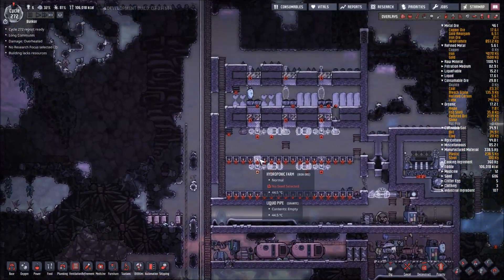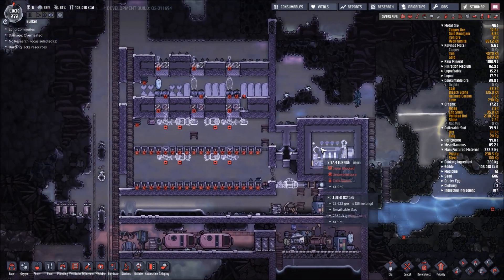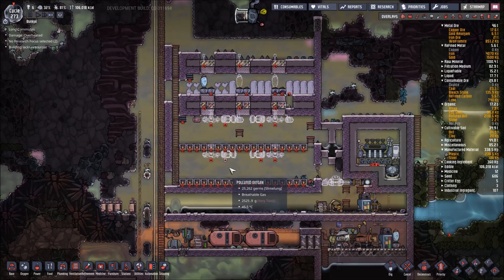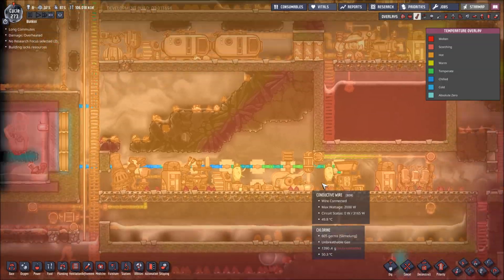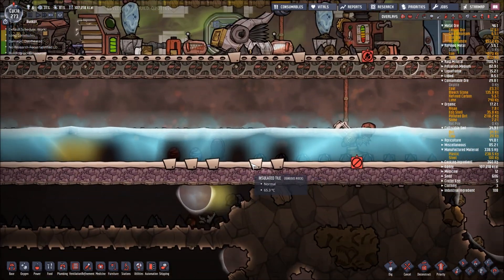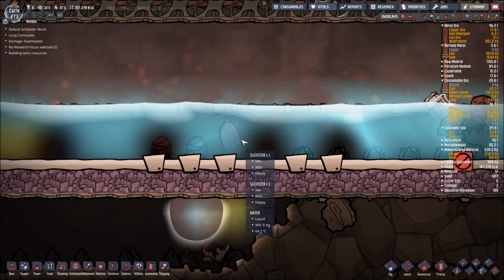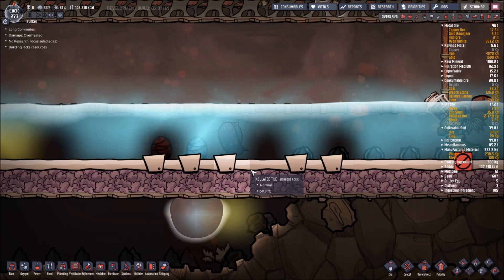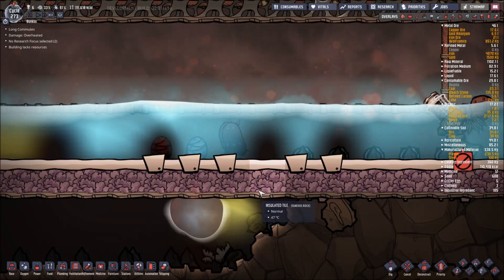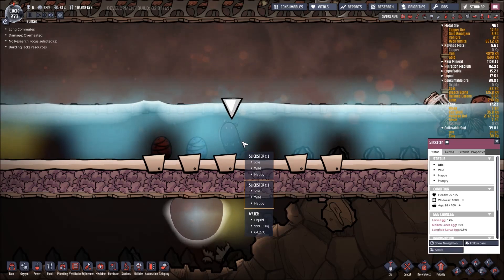We're going to need plastic to make our transit system. That's not going to get up and running until my cooling system gets running, which won't get running until my bristle blossoms get running, which won't get running until I have my transit system. So we actually need to make plastic some other way. I'm thinking maybe I just turn this vent back on. Rickster — I think Rickster's rubbing off on the other Slicksters. Everybody wants to be like Rickster. It almost looks like there are three of them but there's only two.